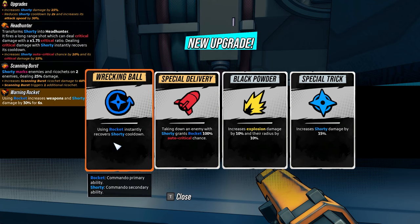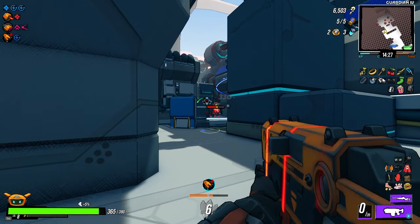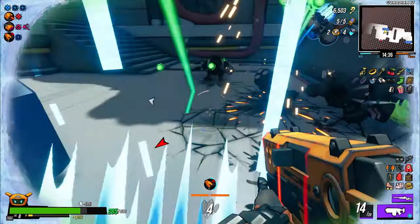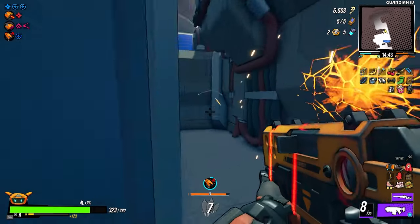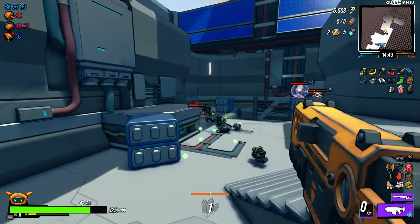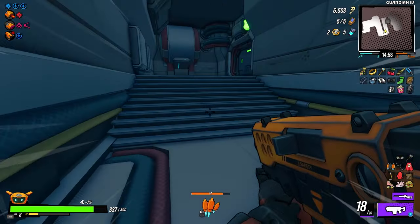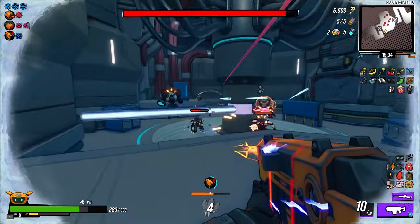Using the Rocket instantly recovers a Shorty cooldown — yes please! No critical, no critical — what the hell, stop it! You dealt that insane damage man. I should have looked to the left as well — a noobish mistake. That build is freaking amazing. Oh my god I am panicking — why did I panic there?